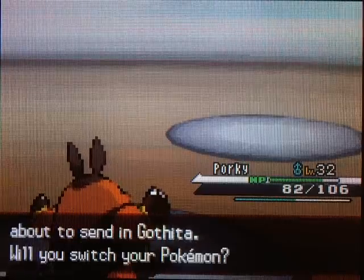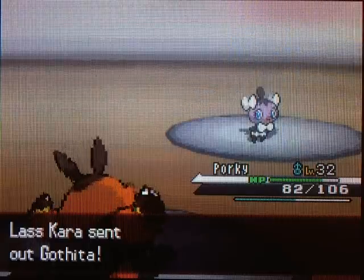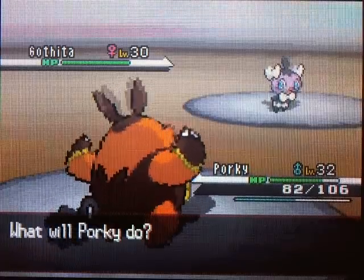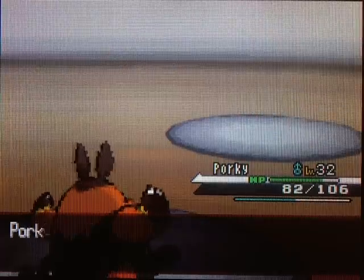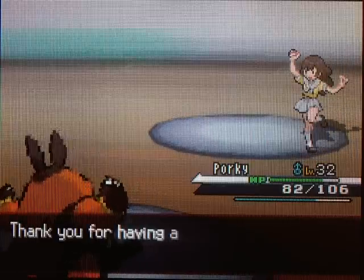I swear that thing looks exactly like Bambi every time I see it. Last up here is a Gathita, so just stay in - you can knock this thing out pretty easily. If you haven't added a fire-type to your team, I highly recommend Litwick. I started with Tepig, and a lot of people get Pansear or Darmanitan. But if you haven't gotten any of those Pokemon, Litwick is one of the best fire-types you can get in the game.